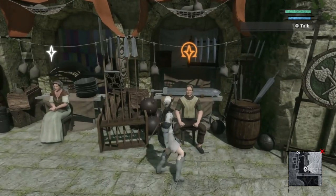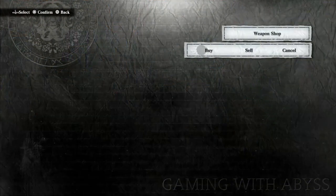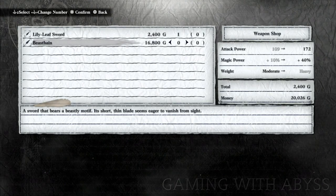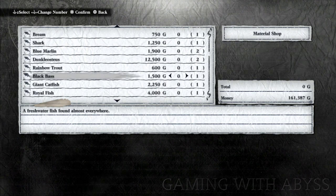Next, let's talk about the best weapon you can get early in the game during Part 1. When you go to the blacksmith, you'll notice a weapon called the Beast, which costs 16,800 gold. Now that you're filthy rich and know how to farm gold fast, you're going to be able to get this weapon a lot easier.